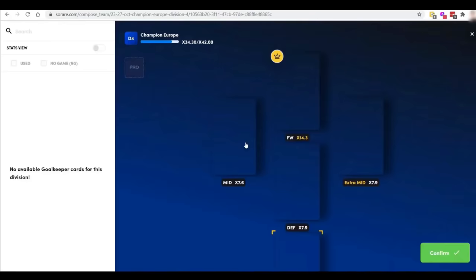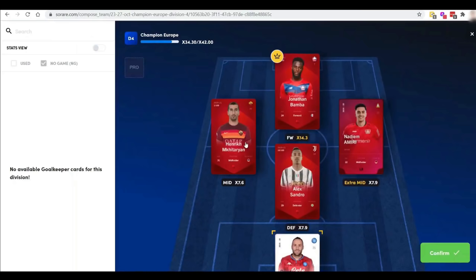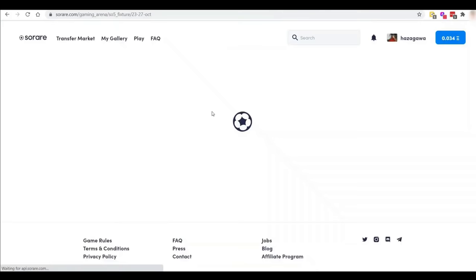Number 6: SoRare. This is another card game that you may acquire. Imagine a global five-a-side fantasy football game. Footballers from many leagues across the world are featured on SoRare cards. You may create your virtual football squad and join active leagues using the SoRare cards. The cards get experience points depending on how well your players perform in real-life football matches.